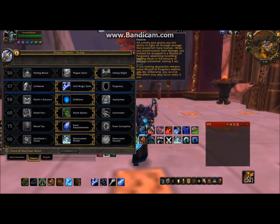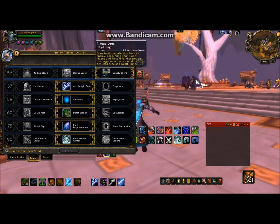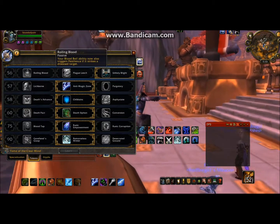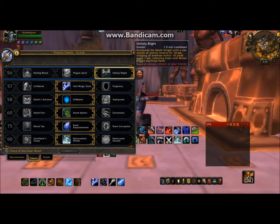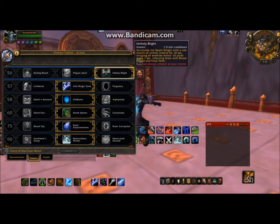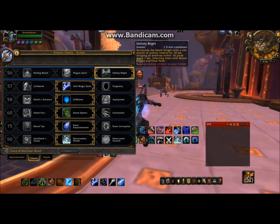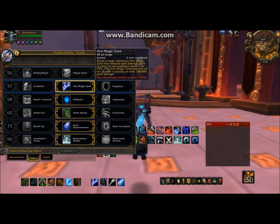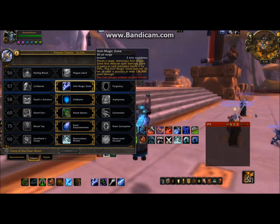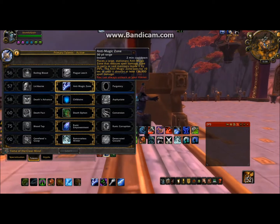Talents. I honestly have not messed with the talents very much — I just picked the ones that seemed best for my playstyle, so they seem really variable. I went with Unholy Blight because that one does seem to be a DPS boost. You pop that on cooldown, it does a little bit of extra damage and spreads diseases a little bit too. I went with Anti-Magic Zone because that's good for the raid team I raid with on this guy — pop that, mitigate a little bit of damage, help out the healers, help out everyone.